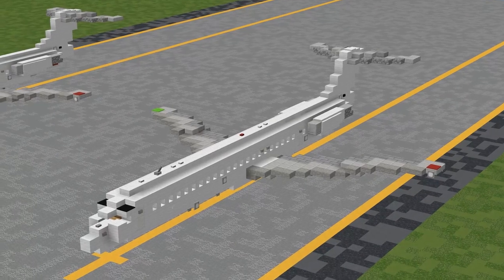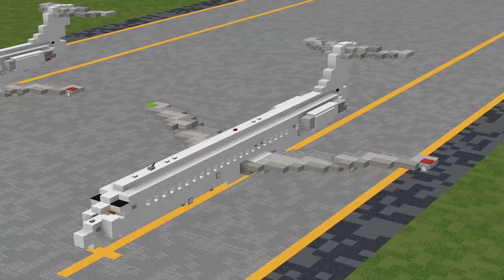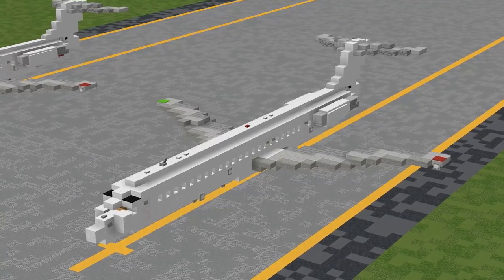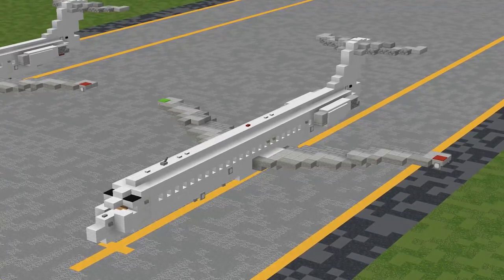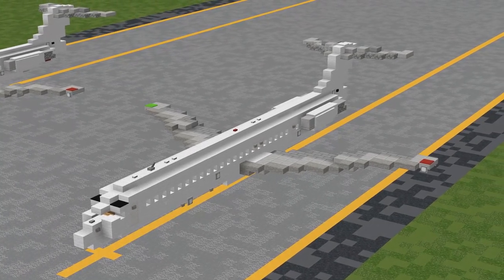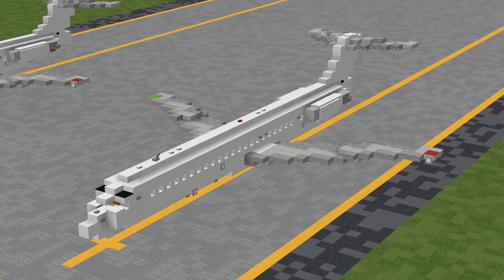With the engines in place, that is everything for the in-flight aircraft. If you are building this aircraft in the air with the landing gear retracted, then that is everything for the MD-80 — you are done with this tutorial! Congratulations! Just skip ahead to the outro for some last important bits of information. Otherwise, if you are building with landing gear extended, let's get going on that.